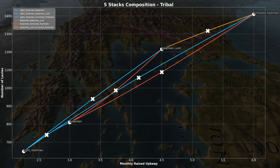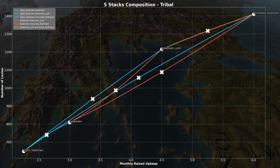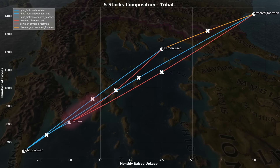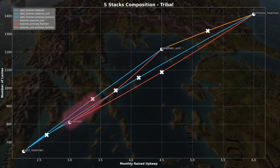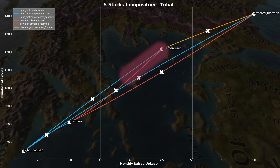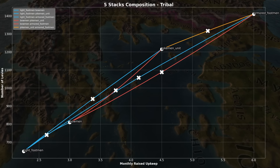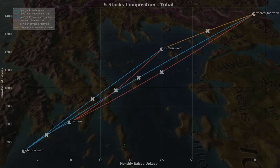The first thing you may notice is the combination of light footmen and pikes at 3 upkeep perform better than bowmen, capable of dispatching more levies for the same price. Another odd thing is the combination of pikes and bows is worse, and gets worse — with the gap between this combination against light footmen and pikes getting bigger as you spend more coin, up until a point and then converging towards just pikes. If we look out further, we can see light footmen and heavy infantry performs much better than bows and heavy infantry. So what's happening here, and why is it curving?